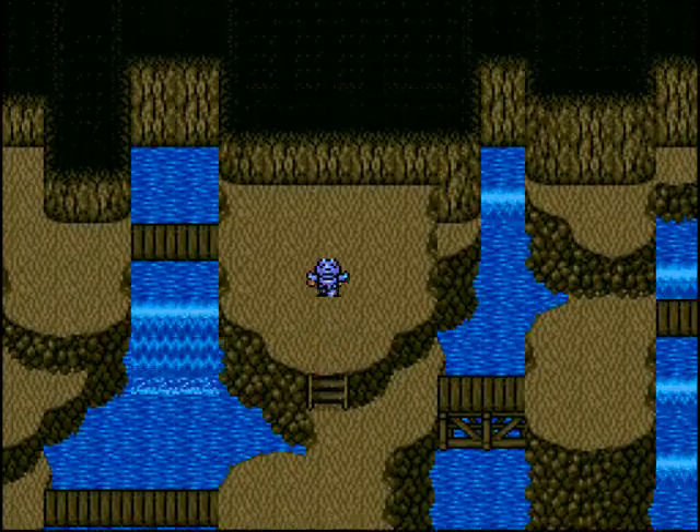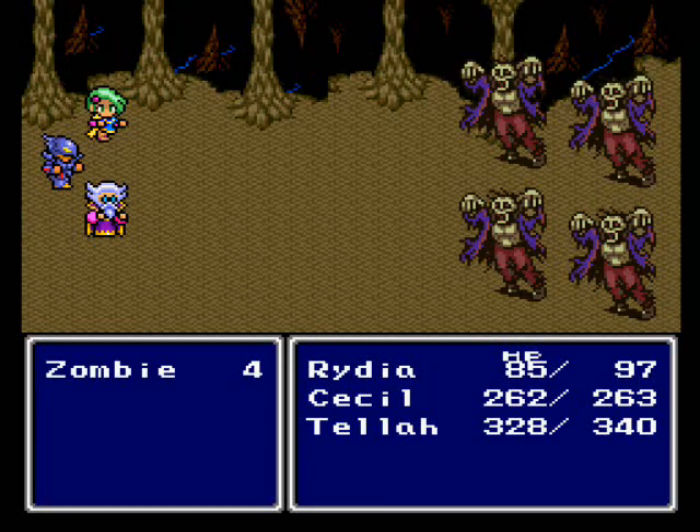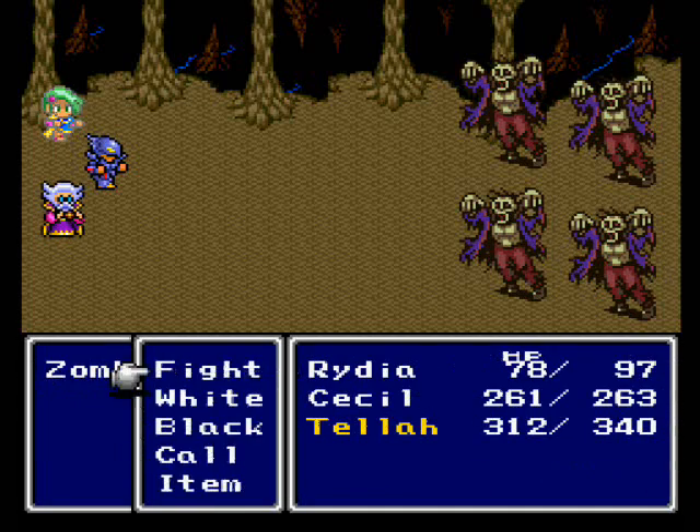We'll be encountering a lot of new enemies today, so be prepared. Here we have zombies! First let's change our rows. Don't kill Rydia - Tellah can take a hit, he has more than enough HP. The zombies here are weak to fire.